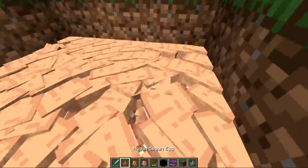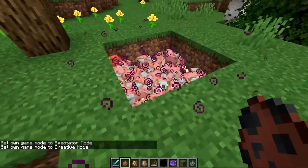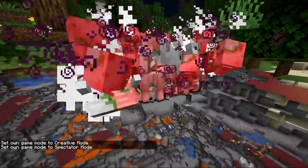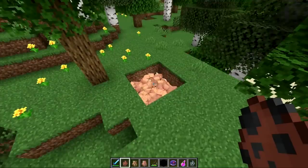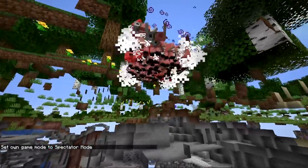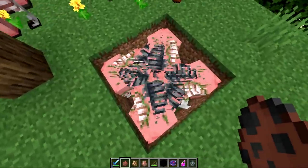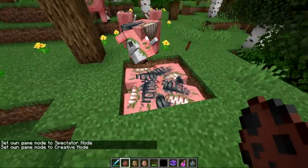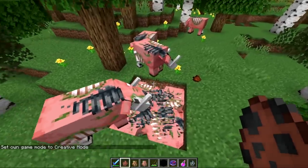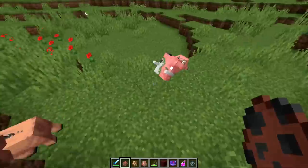We're summoning a bunch of Piglins and a bunch of Hoglins — they should stack. The question is, do they also convert when they're stacked? Oh wow, that is mayhem! It doesn't look like they want to stack at all. So as soon as the Hoglins get converted they just massacre everything. All those baby Zoglins actually grew up, so they're all adult Zoglins, which is kind of crazy. You can bring in baby Hoglins from the nether and they will convert over into Zoglins, but they will grow up on their own too.